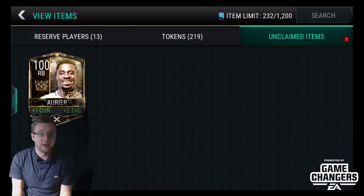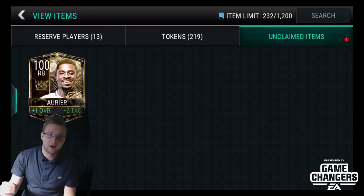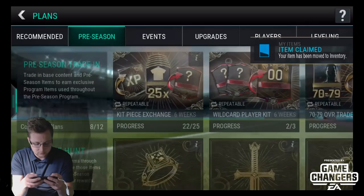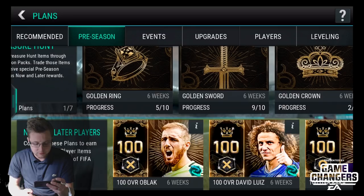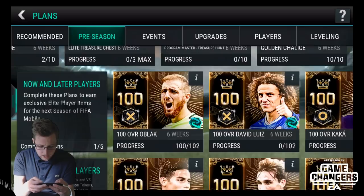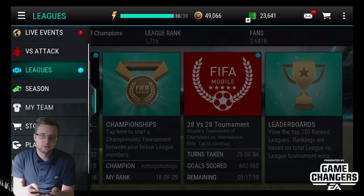We'll also maybe open up a couple of packs to get closer to DeRossi — I'm really excited to try and get that card. We're going to have four after this one, and we're also grinding our way through the live events. We'll show you that in a second after we claim our new hundred overall player. If we look at our pre-season plans right now, a lot of you wanted to see this. We finished off our first set and we're getting closer to finishing off the second one. We got the golden chalice — it is completed. We've been grinding out the live events and we're at 288 on our quest.